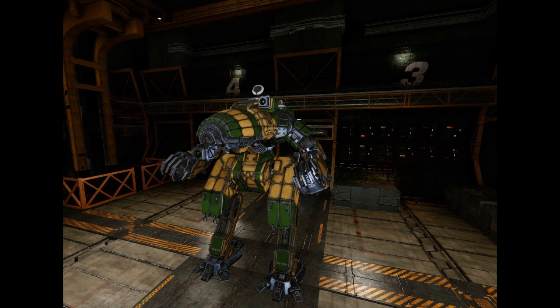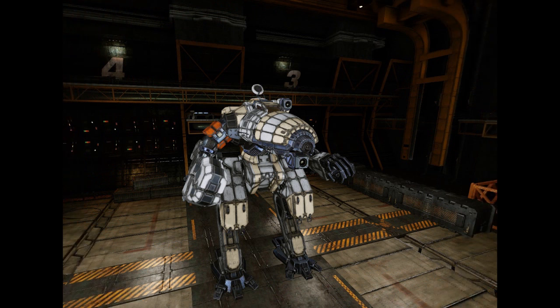When Comstar gifted their Crabs to the Draconis Combine, they replaced the original components with a Garrett T-11B communication system and a Garrett D-2J targeting and tracking system. The CRB-27B is a simple upgrade utilized by the SLDF Royals concurrently with the original Crab. It replaces the heat sinks with double strength models and the large lasers with ER large lasers.